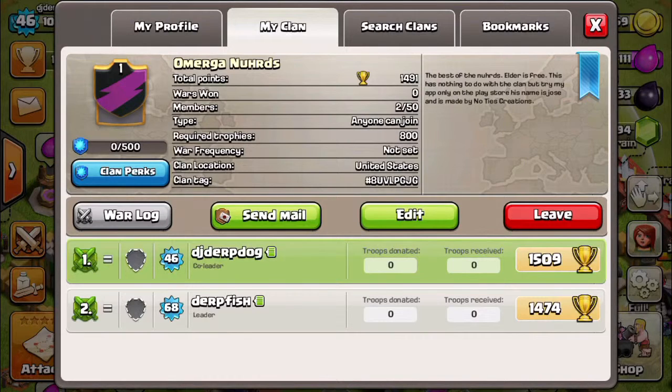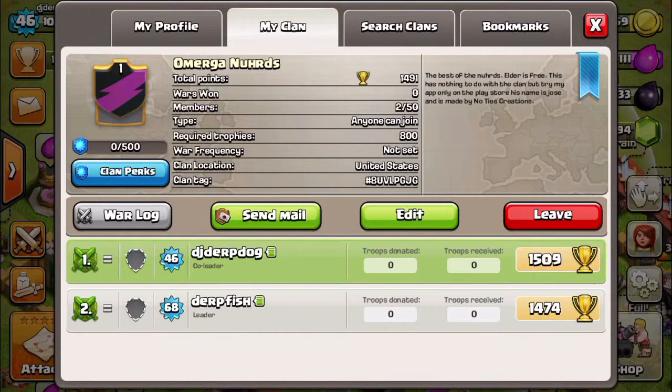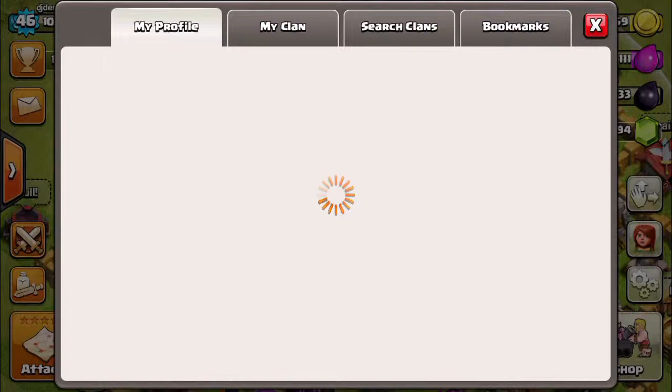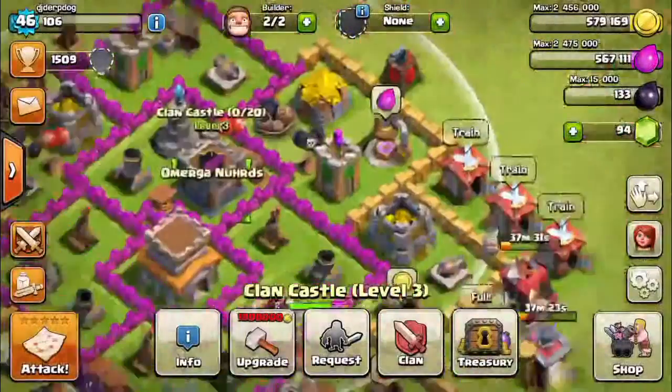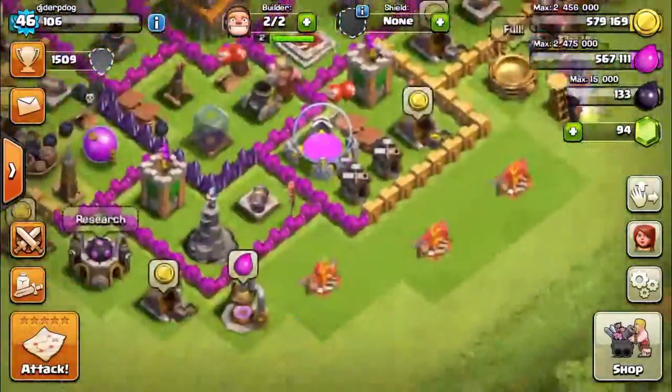Go ahead and join my clan — we need more people. The first three people to join will get a troop of their choice from the troops that I have. Let me show you the troops I got. Any of these troops down here, or a poison spell, or any of the troops. The first person to join will get whatever troop they want.